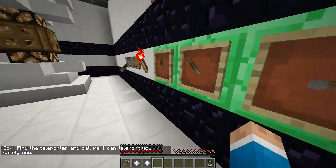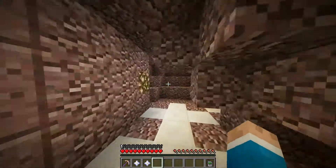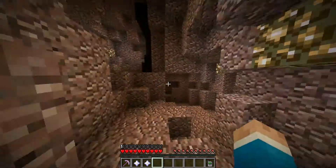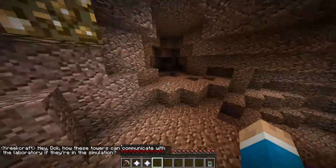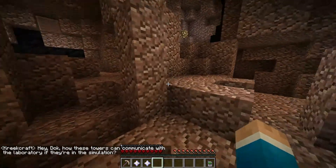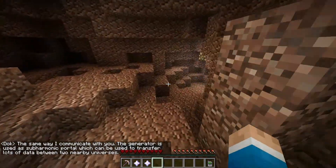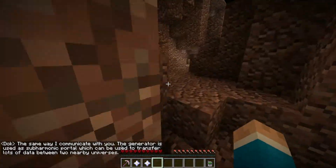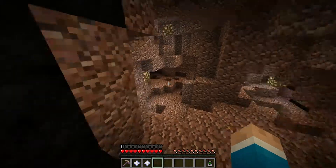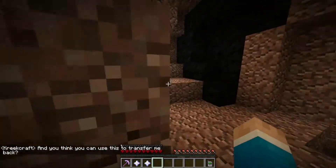Maximum power - find the teleporter and call me, I can teleport you to safety now. So now we gotta go back through the teleporter. Doc, how can these towers communicate with the laboratory if they're in the simulation? The generator uses a subharmonic portal which can transfer lots of data between two nearby universes. Oh my god, I forgot how to get back!